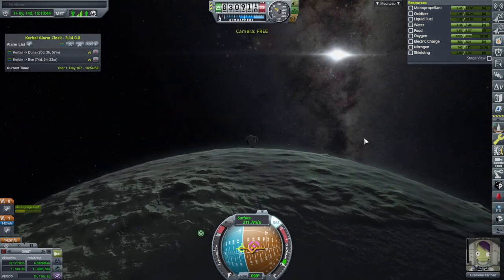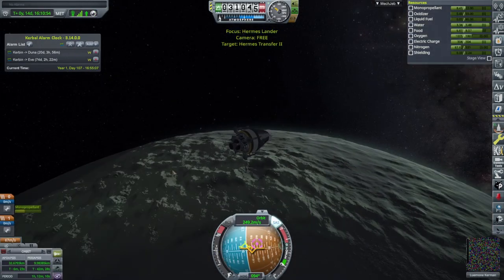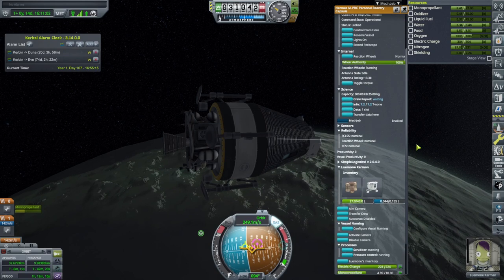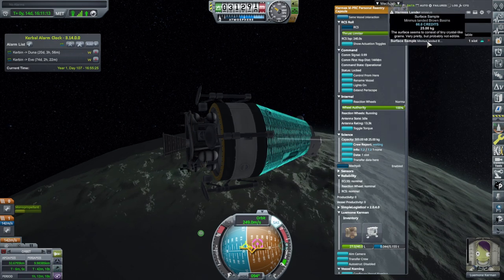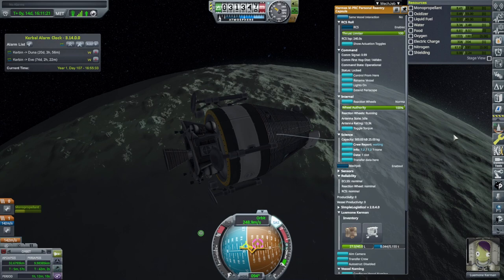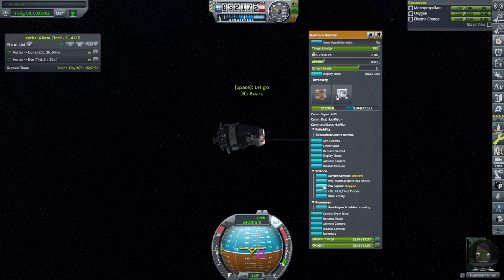We're communicating right now. Let's see if there's a new biome for an EVA report — nope, not amazing. Now where did the surface sample actually go? I don't even know where our surface sample went or whether we're still carrying it. It seems like there's a slot here — can Lumini actually carry that back? We might need a special container or something, I vaguely remember such things. Okay, please tell me this is a different biome. Not really — okay, forget it.